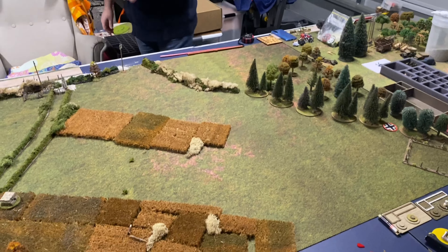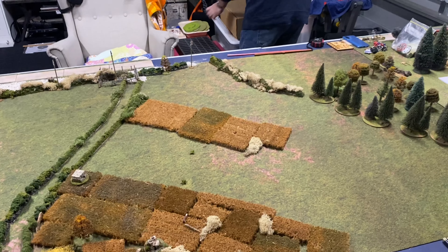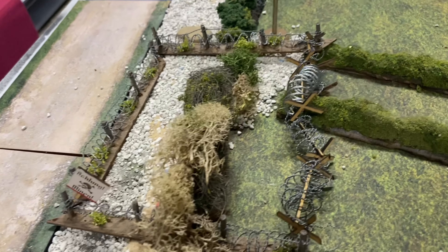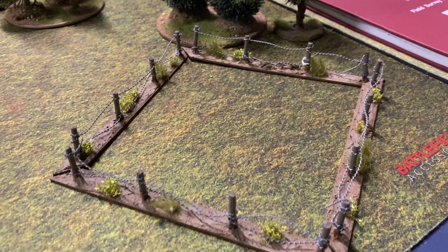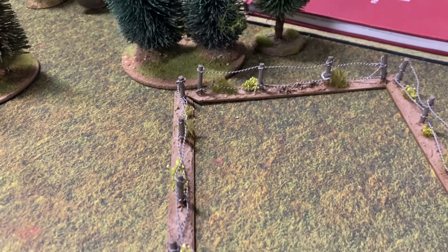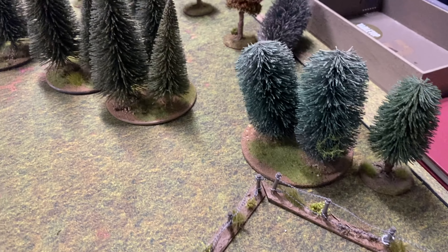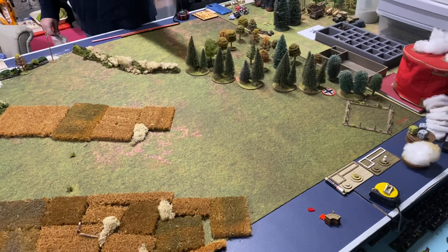Both sides are at Force Morale 8. Rowan's gone with a minefield and a minefield so far — and I've got no engineers, so I won't be faffing around with minefields. That's basically to minimise movement from Scott — one on the open end by the forest, obviously, so you just can't scoot down there at high speed, and one at the intersection of the road. Why wouldn't you mine the road?